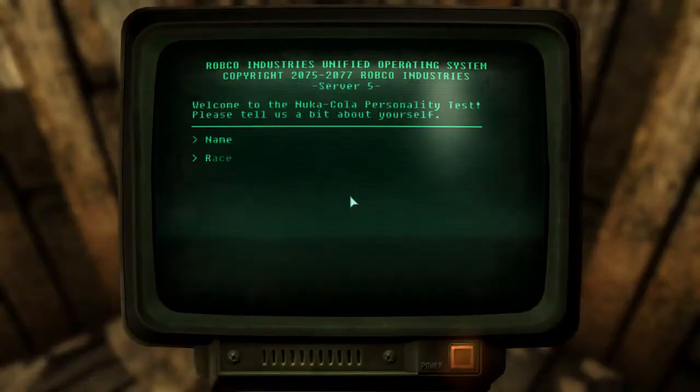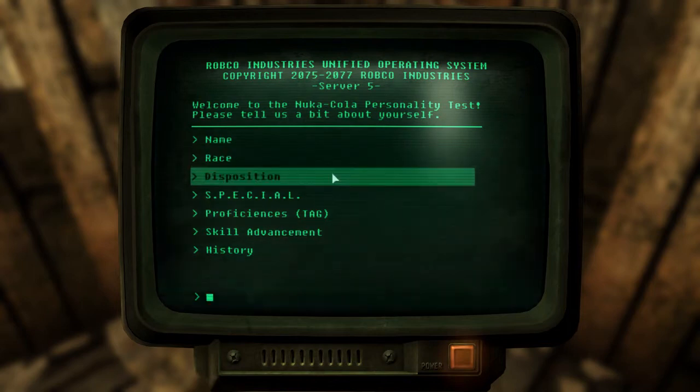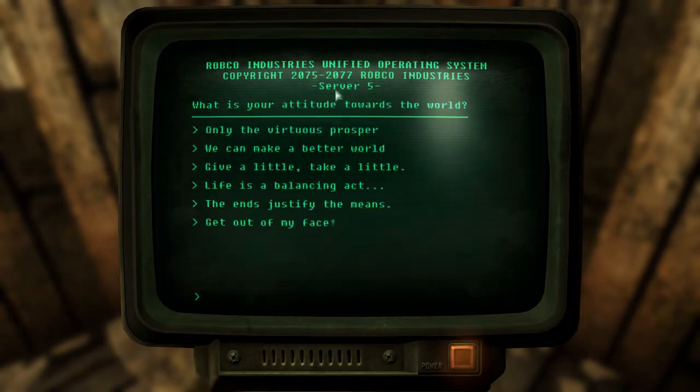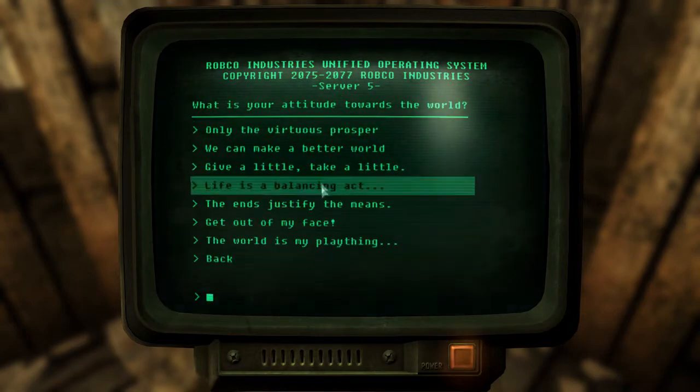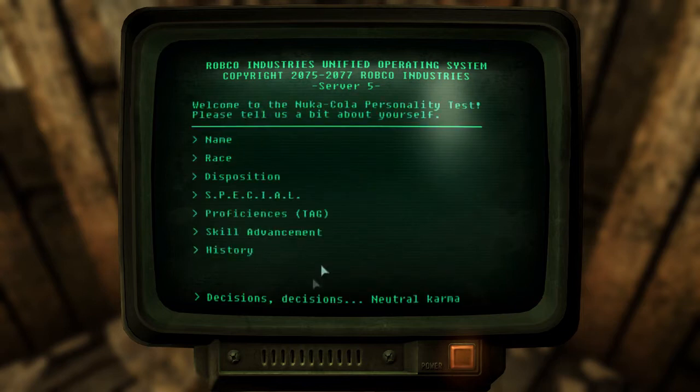So this is where it gets interesting. Here you can change your name, your race, and disposition — this is basically your karma. So I'll set it to neutral, which is 'life is a balancing act.' Neutral karma.